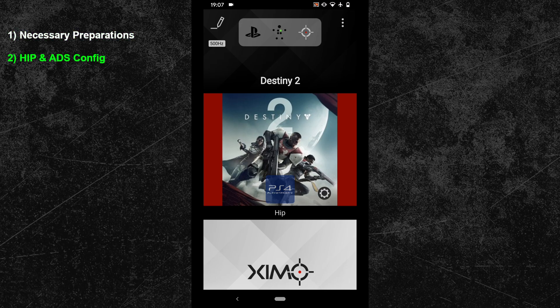Next I will show you how to set up the HIP and ADS configuration for Destiny 2. For each value and feature I will give you a recommendation on what to use if you want more or less aim assist. Also, shoutouts to Candy who helped me test all of these settings in custom games.